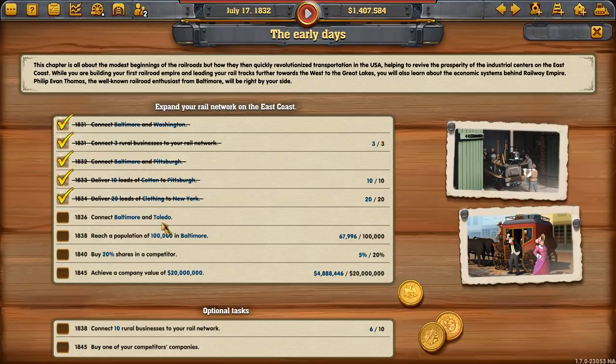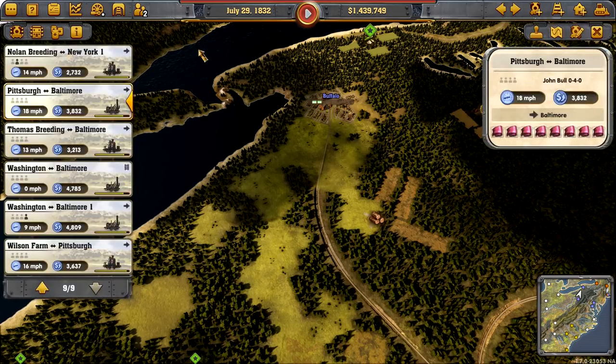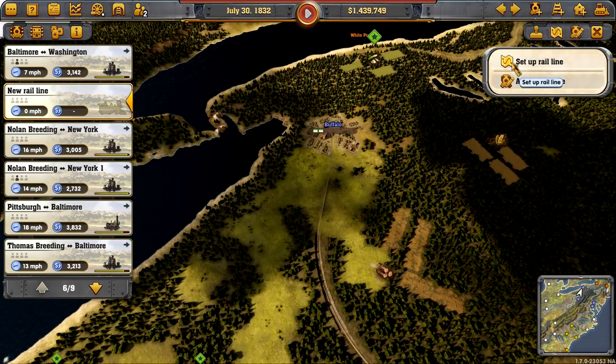We've got to connect Baltimore and Toledo, which would be easy. Anglo-Saxon pointed out that the quicker you complete objectives, the more points you get — you're not necessarily guaranteed maximum score if you just achieve them at the last second. The sooner you can do these, the more points you get, which for my playthrough is important because I really want to get maximum score. There's a new line — let's set up the rail line. We'll go from Buffalo to Pittsburgh, automatic loading. Add a locomotive — we'll buy the John Bull, that's our best one.